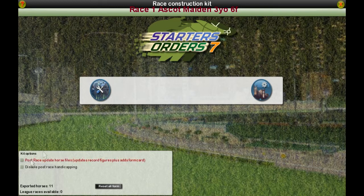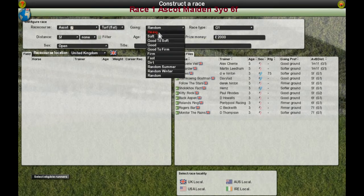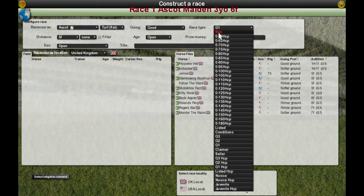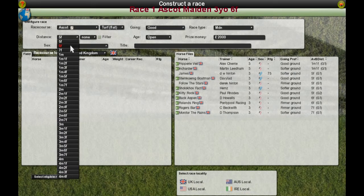The race runner then clicks on the 'post race update' button and then clicks on 'create race using the exported horses.' There are all the horses that are in this race. Now we change the going to 'good' because that's what the going is for this race. The age will be changed as well, and this is going to be changed from Group One to maiden. We're going to change the distance to six furlongs.